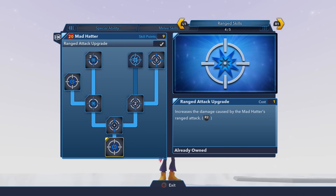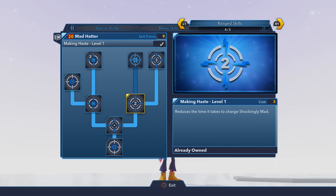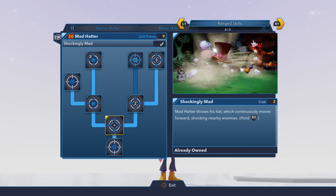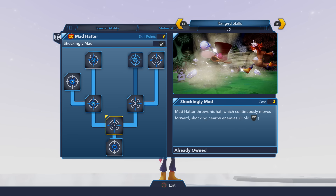In the range skills, you can upgrade the Mad Hatter's hat toss with Shockingly Mad. There's also Making Haste Level 1 and Level 2, which reduces the recovery time. And then the Top Hat Level 1 and Level 2, which adds tornadoes to the attack at the end of his Shockingly Mad. Pretty cool, some pretty great moves.